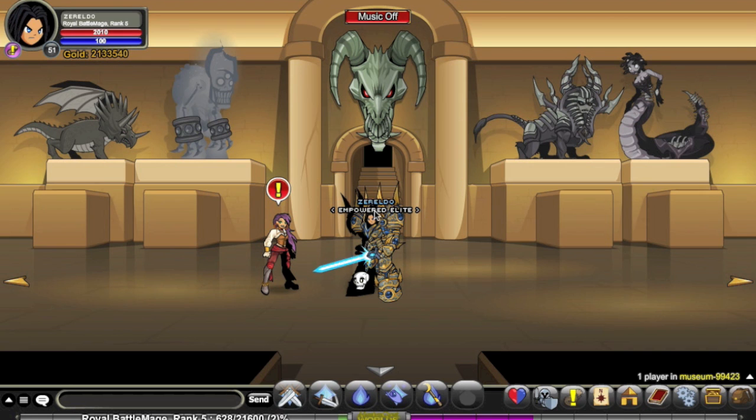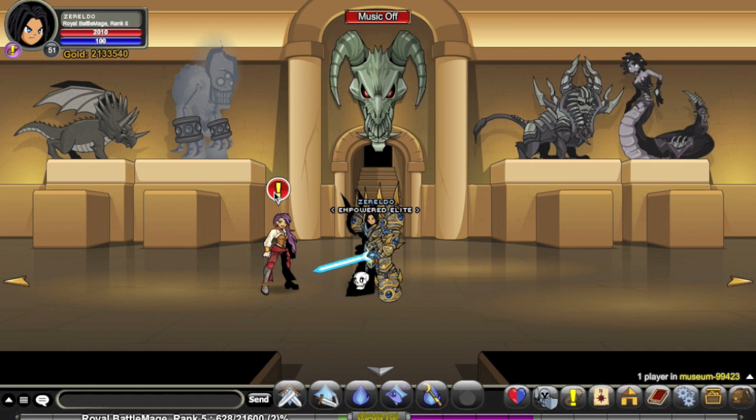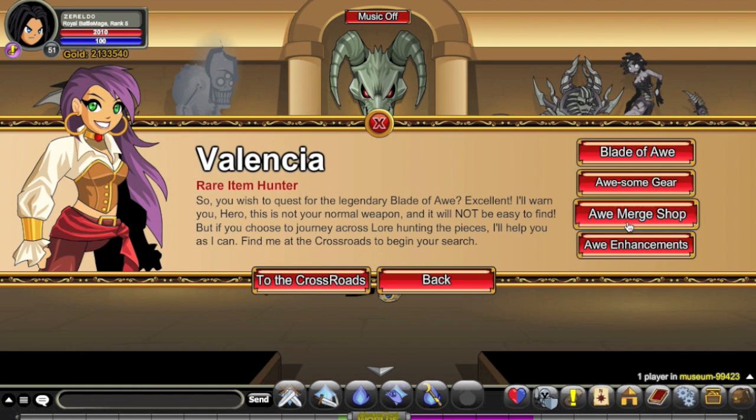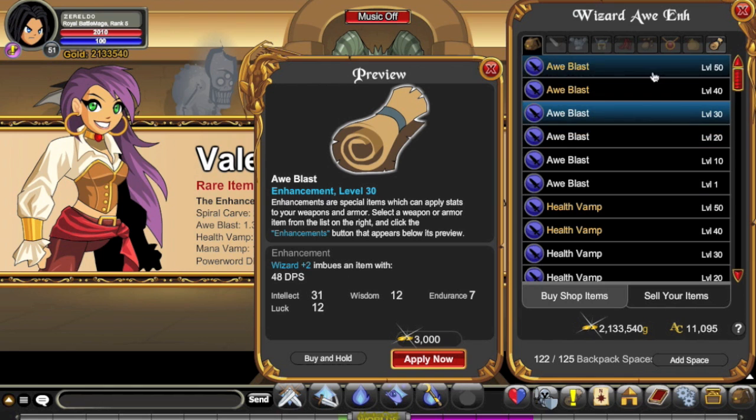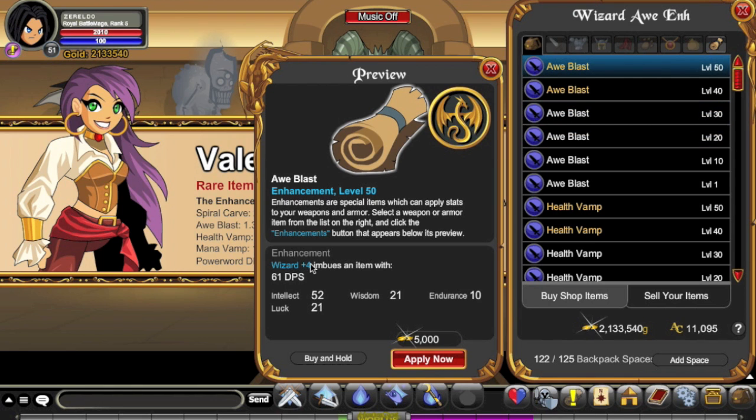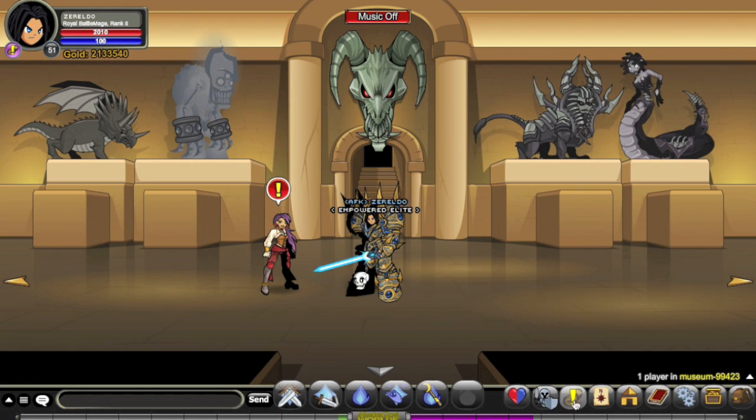Despite the fact that level 55 is now the max level, I'd still recommend using your Awe enhancements even though they aren't quite level 55. At level 50 you've got plus 4, which is a few extra stat points making it on average a bit more powerful than a level 50 enhancement. The special moves these enhancements provide are well worth it, and you've still got your Cape and Helmet enhancements that can be enhanced to higher levels. Specifically for this class, I'd recommend Health Vamp or Spiral Calf.